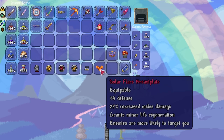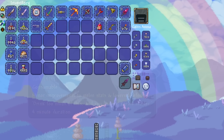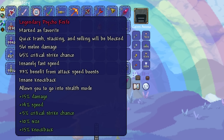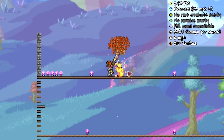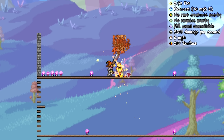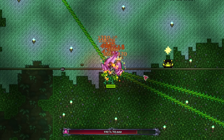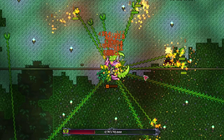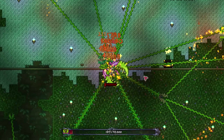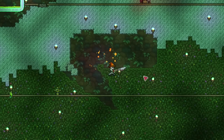With an absolutely maxed out damage build, using all menacing accessories and other melee damage buffs, we can get the knife dealing a humorous 561 damage while in stealth mode. And remember, this is a weapon that can attack insanely fast, so as you'd expect, the single target DPS is quite something, being able to deal upwards of 5000 DPS on a single target. This means that in practice, it's able to take out bosses like Plantera hilariously quickly, to the point where I was even able to face tank the damage without even much defence.